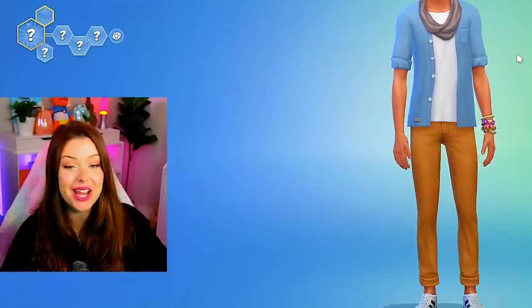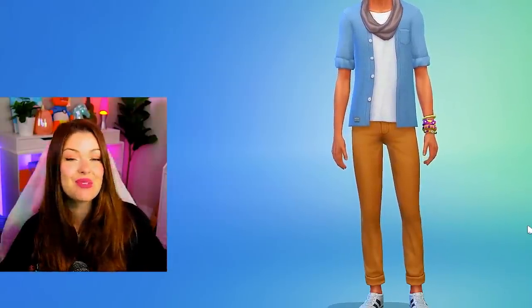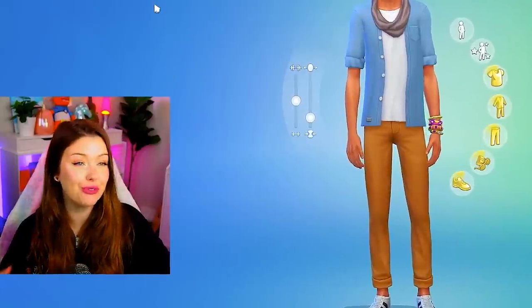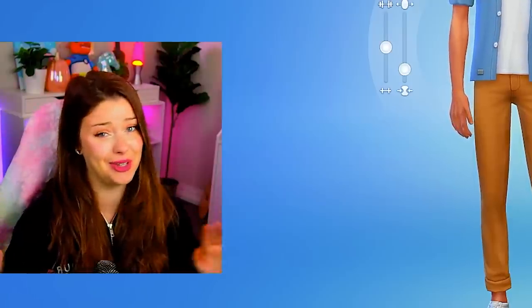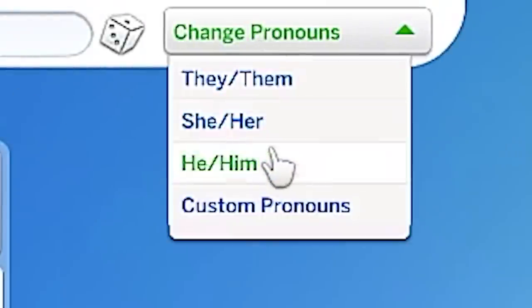Here we are in CAS. I am going to be using a little bit of custom content today, just like some defaults and stuff like that, but we're going to keep the main focus on the High School Years CAS items. All of them are going to be teens, obviously. What's a good football captain name? Wayne? Okay, sure. Wayne Bravo? There could not be a better randomized name for this. Wayne Bravo, pleased to meet you. Wayne's pronouns are going to be he/him.